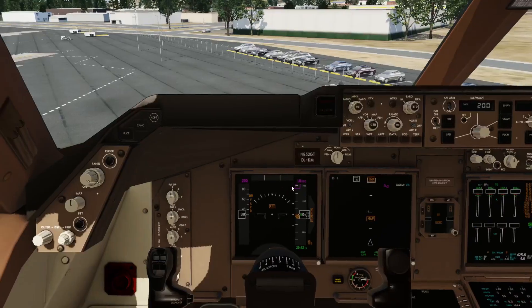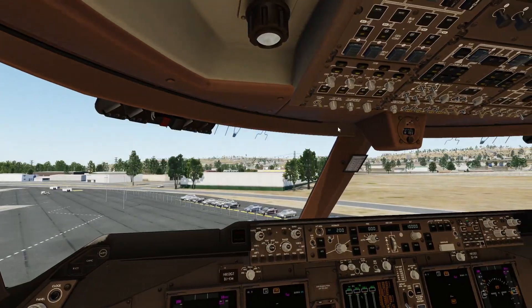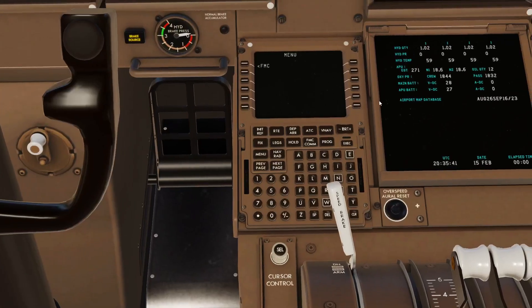Now as your APU turns on, you may notice my frames are a little bit low — do not mind that. You want to go IRS to NAV, and then go down here to your FMC. That is your APU starting right there. As you go to your FMC, let's move the speed brake back.